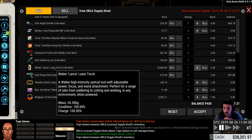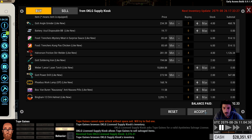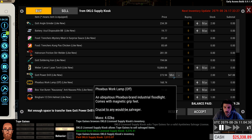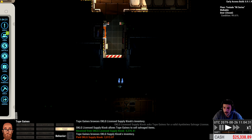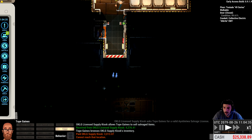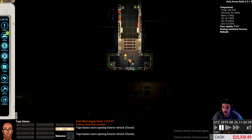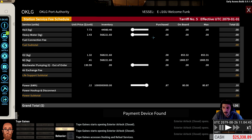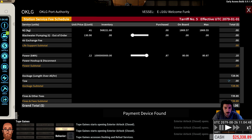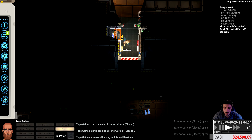A Weber lance — perfect for a range of jobs from soldering to cutting and welding in any environment when powered. Let's just accept this for now. Oh, out of space — yeah that makes sense. Oh, you can't reach this location. Let's do a quick — use this real fast. 1,700 in other fines and fees — submit. Do we have any other outstanding fines? No, good.